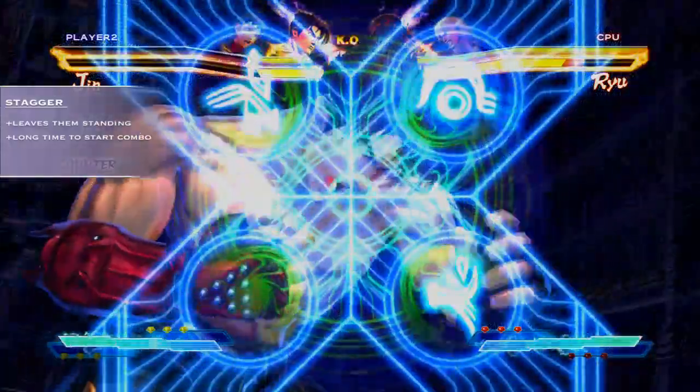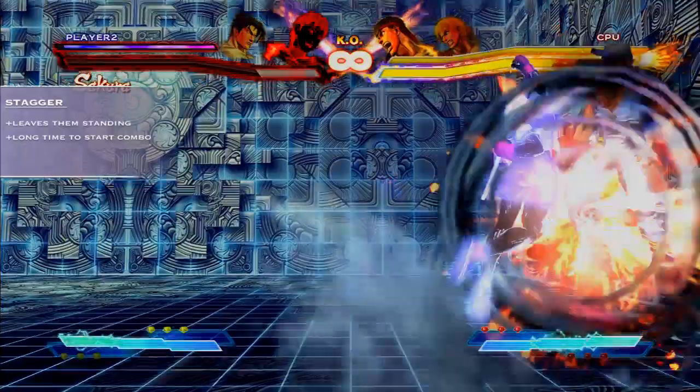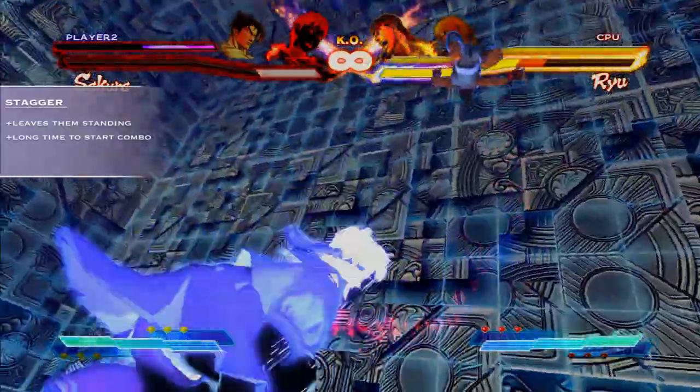Stagger is one of the easiest states to utilise for setting up Pandora, as it gives a huge window for you to activate. On top of this, the opponent will remain standing so you have massive damage potential when using your full 3 bars.